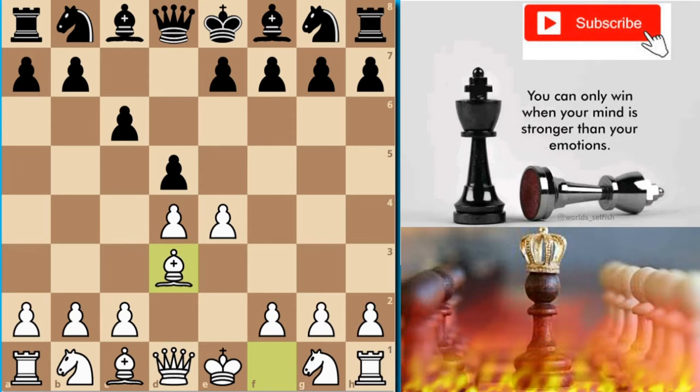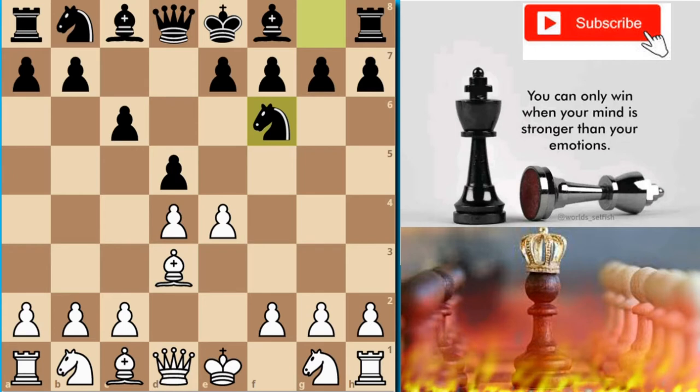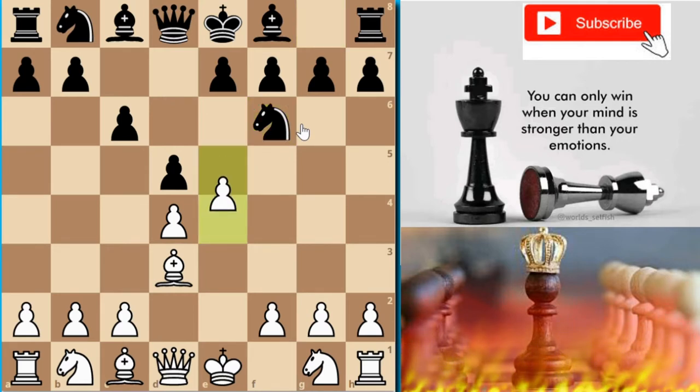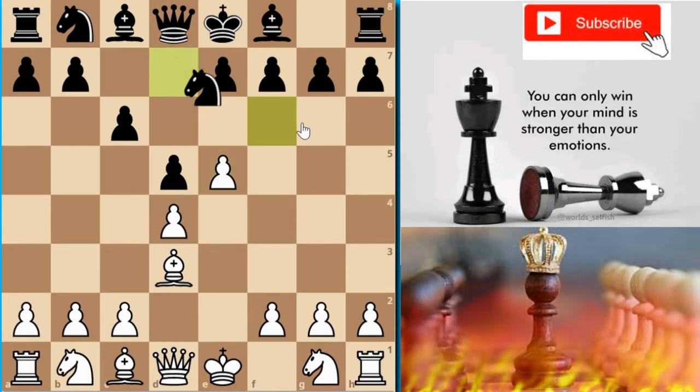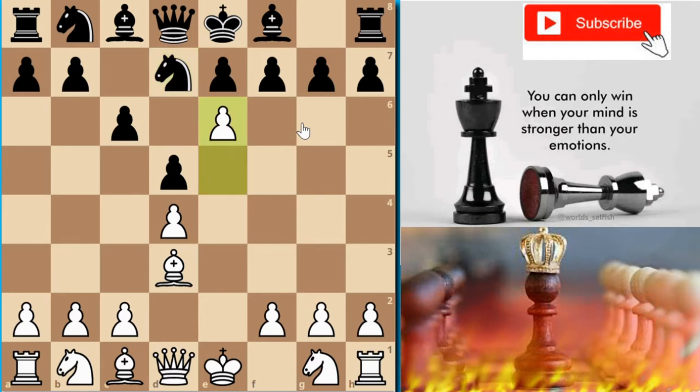After Bishop d3, we get Nf6, and after this move black has to face a series of forcing moves. We get e5, forcing the knight to retreat back, and then Nfd7. Again we have e6, which leaves Black two choices: move the knight again to b6, or accept the pawn on e6.